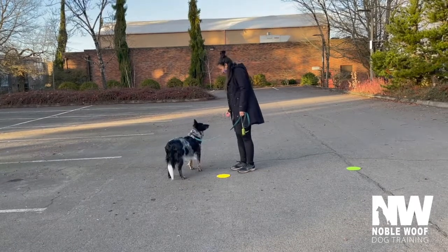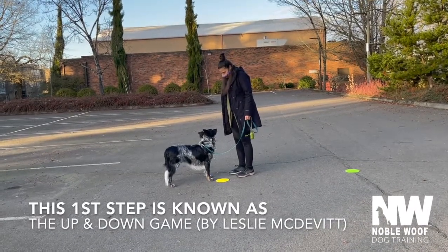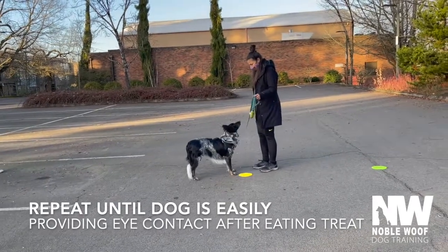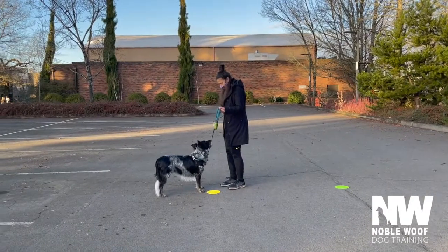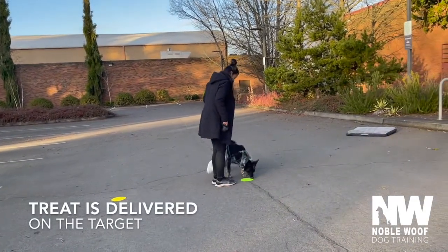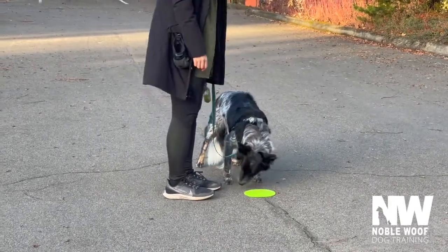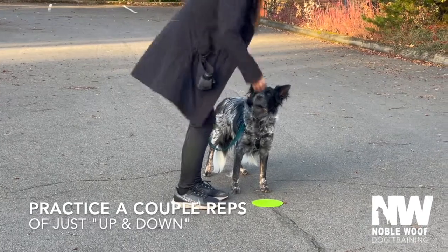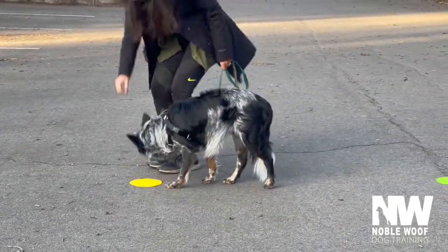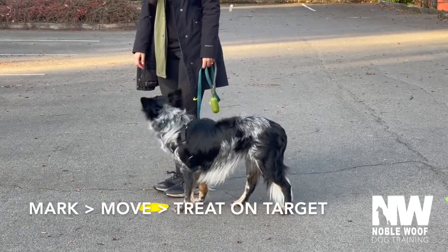A treat goes down on the pad. Yes, there we are — treat goes down on the path, there we go. Mark that and walk to the green one and put a treat on the green one. We just do the same thing right here. When he looks at you, mark it and then go to the yellow, put a treat down. And now when he looks at you, mark it and go to the green.